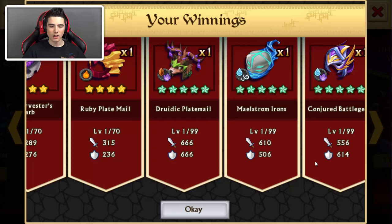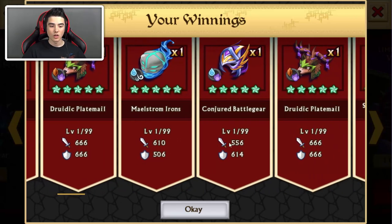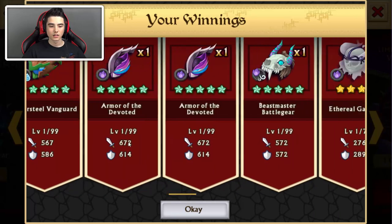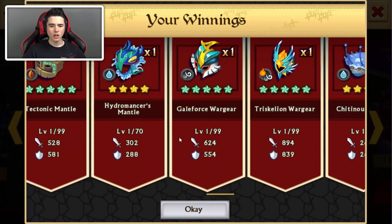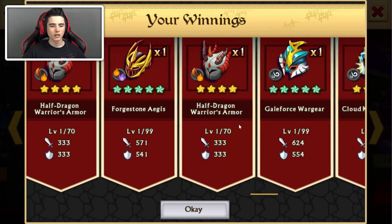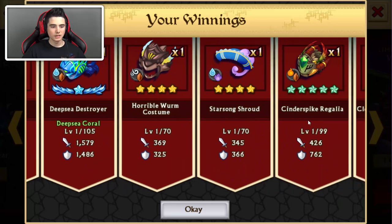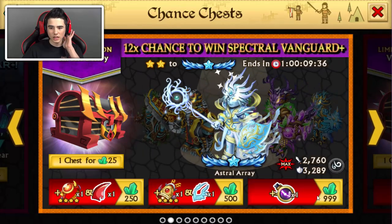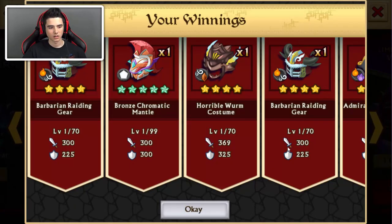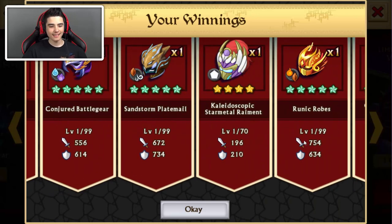So much epics in a row — eight in a row. Epics are also good for enhancing, so if we don't need some, we're probably going to be doing that. Add to Vanguard, water. Deepsea Destroyer — I like that one, but it's not really strong. Moltened Robes — fire fire, I love that one.